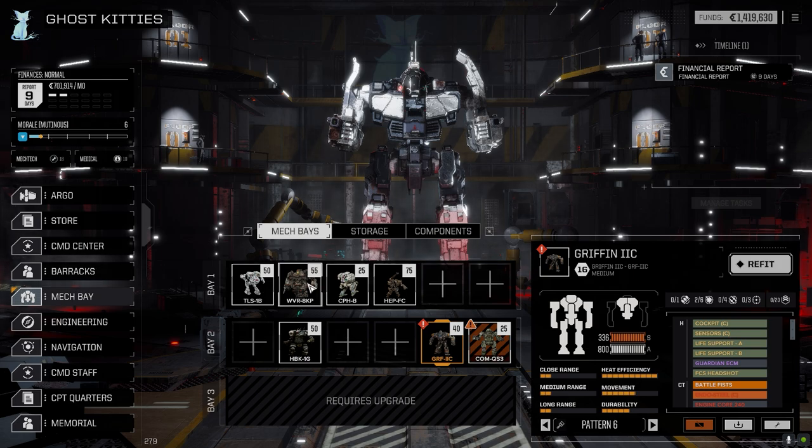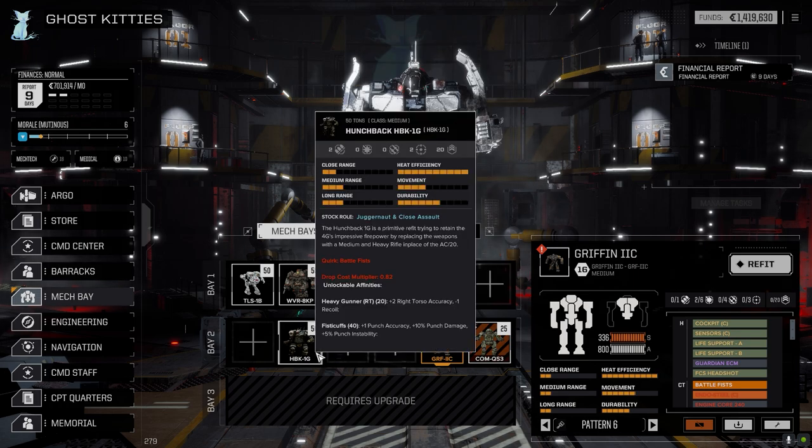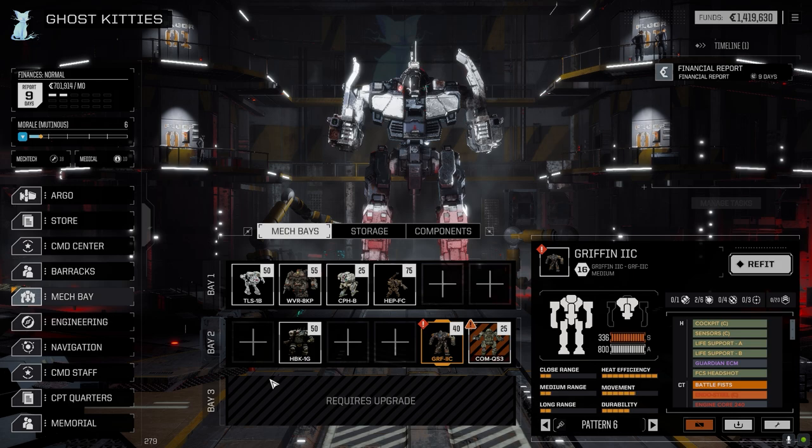Today we're going to go with the Talos. I'm wondering if I should drop this and go with the Hunchback instead. It's such a tough decision. This is a two and a half skull ambush convoy mission - we're either going to get relatively lucky and the escorts won't be so bad, or it's going to be a nightmare. If it's a nightmare, do we want more armor or more mobility? I'm thinking mobility.